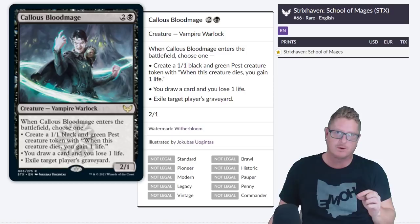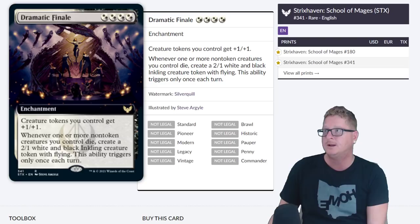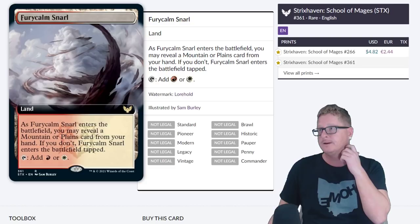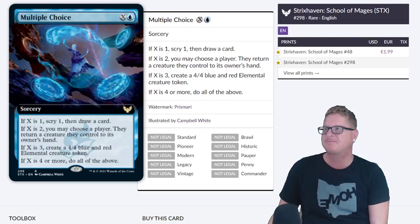Here's one of the lands at $4.77. The extended art card will probably be $4.77 when the set drops within the first week. Callous Blood Mage around $5 — it does have a fun little ability, and anything entering the battlefield triggers are really good. Culling Ritual — destroy each non-land permanent with mana value 2 or less, add a black or green for each permanent destroyed this way. That's legit — I like the little rampage on there. Dramatic Finale — creature tokens you control get plus one plus one. People like stuff that buffs creature tokens. That one's sitting around $4.50-ish. Necroblossom Snarl — that name.